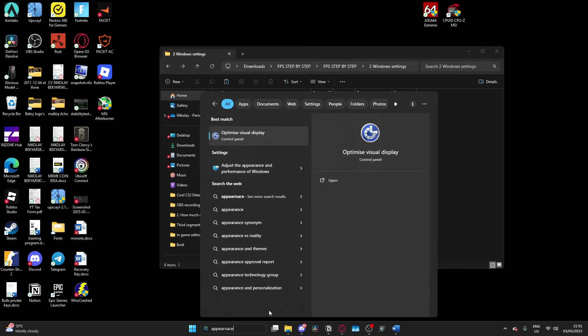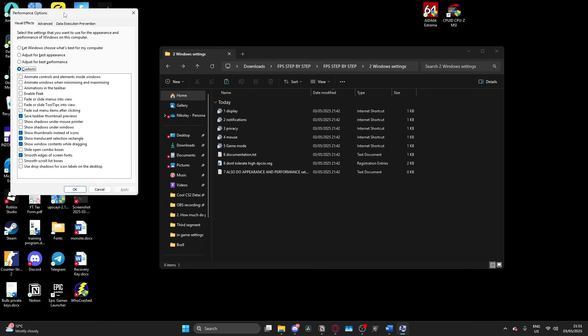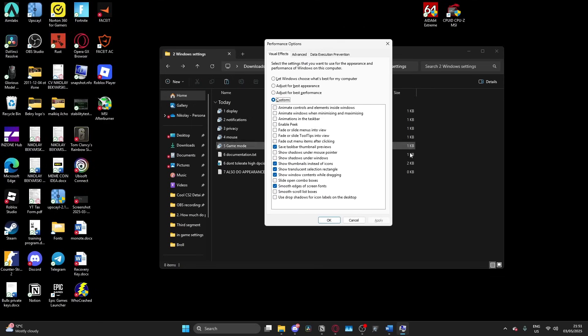The last part from this folder is the appearance and performance of Windows. Search up 'appearance' and click on it. You want to uncheck all the settings except for the ones shown on my screen, or the ones that you personally like.